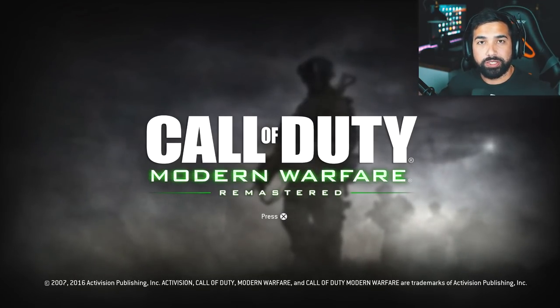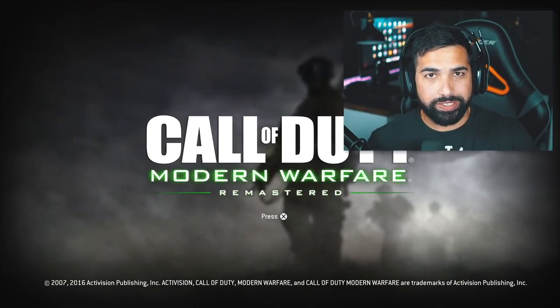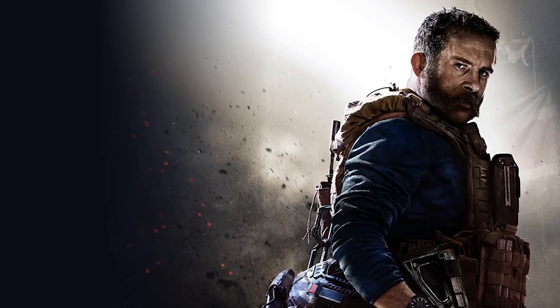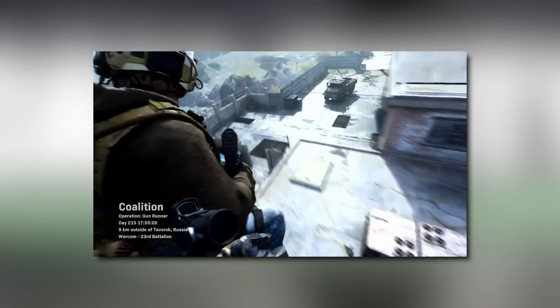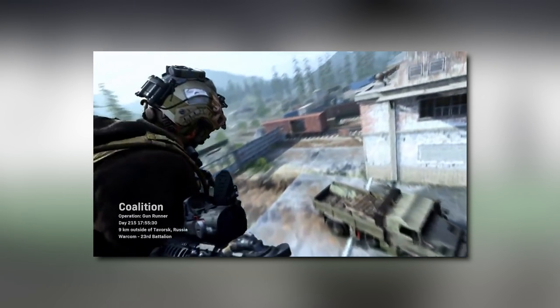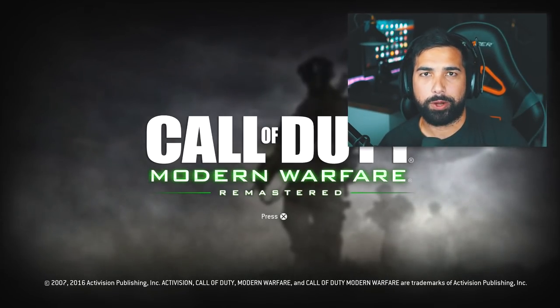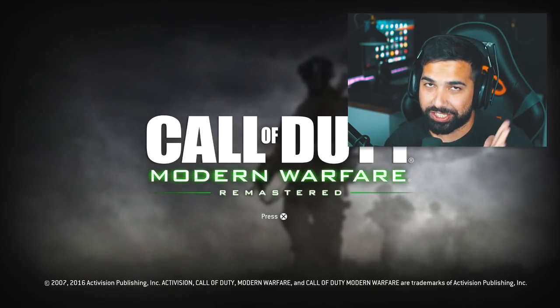It looks like every single day leading towards the reveal of Call of Duty Modern Warfare's multiplayer, it just gets better. Call of Duty just released another teaser for multiplayer for the upcoming Call of Duty Modern Warfare 2019. They're teasing a brand new map, and the most important and craziest thing — which was rumored to be in Call of Duty Ghosts — is that there are actually now animations when you go into multiplayer matches. I'm just going to roll the footage.